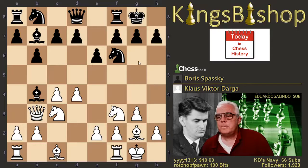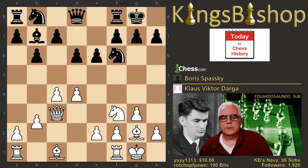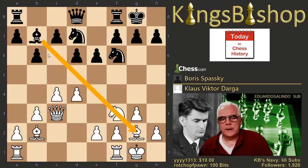Bishop takes knight, queen takes knight, d6, b3, and knight b to d7. And now bishop to b2. So both sides with their minors out, the long diagonal open with counterpart bishops facing off.